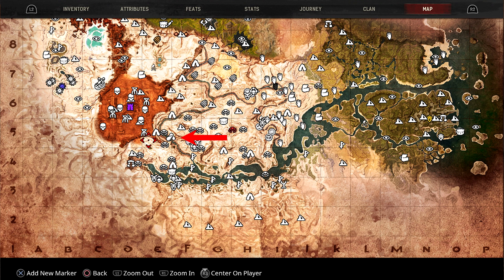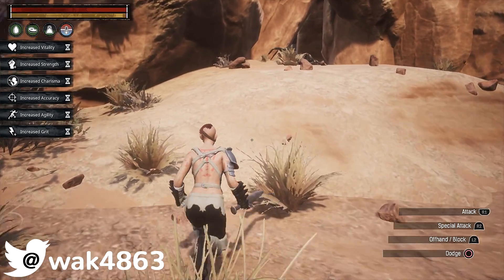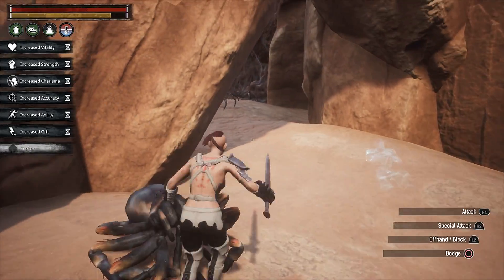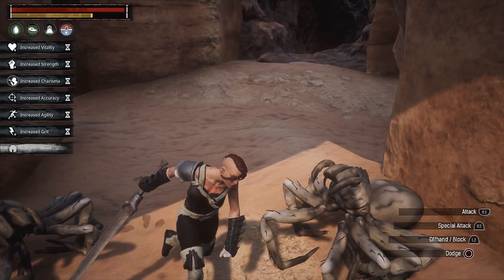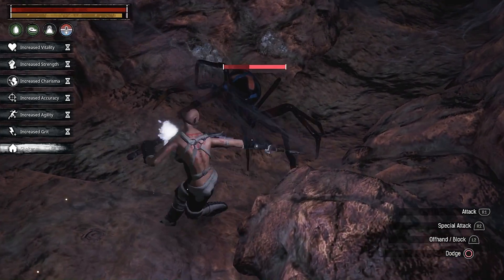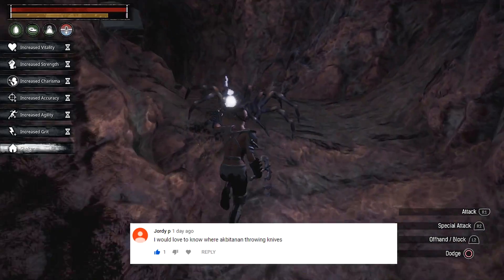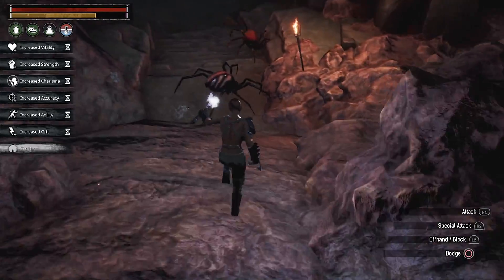Today we're over here on the map — this is Skittering Caverns, and the boss at the end of Skittering Caverns will drop two legendary pieces of equipment. What's up everybody, Wak4863 here. This boss drops the Akbitanan blades or Akbitanan throwing knives and the Nemedian helmet. This video comes suggested by Jordy P on my channel — he says he would love to know where the Akbitanan throwing knives are, so here you go Jordy, here's your video.